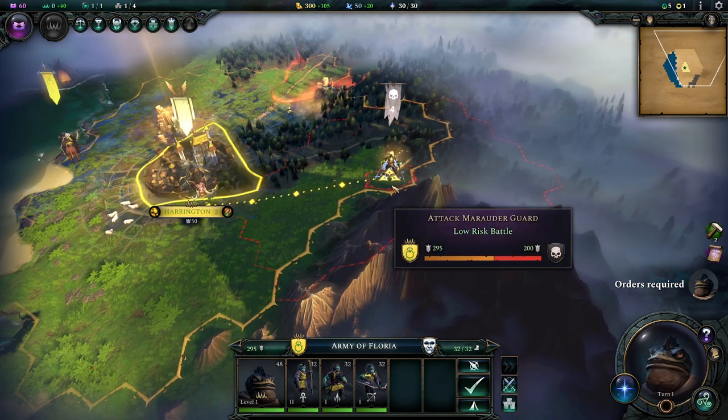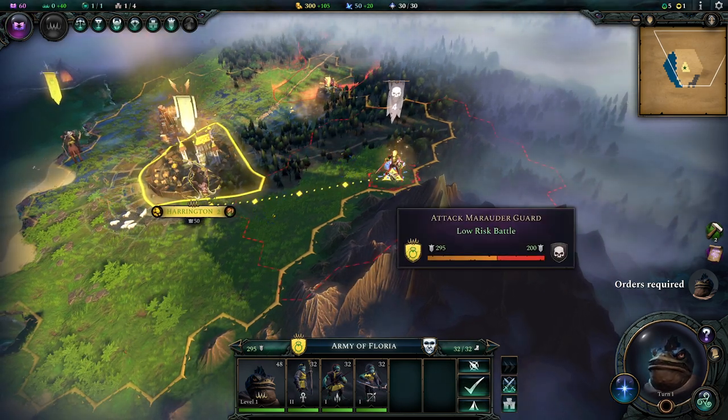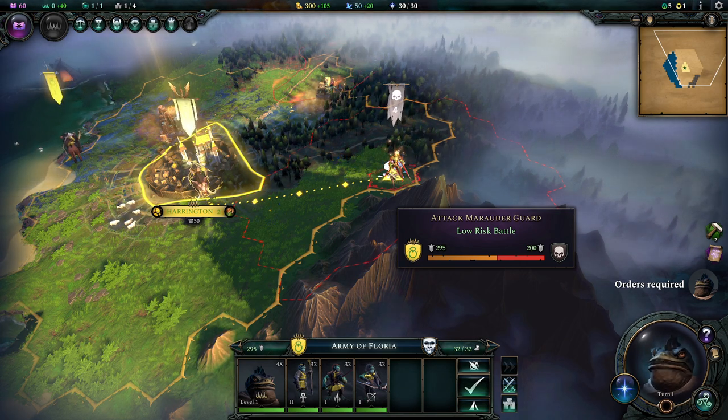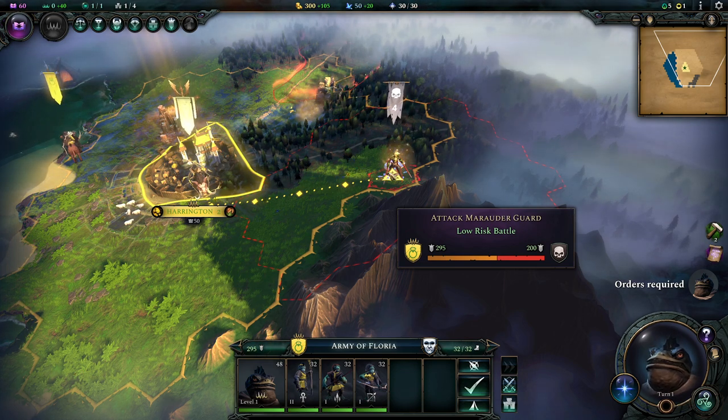Everything outside turns red and it tells you how many turns it would take beyond the current one to get there. Obviously we want to maximize the time we get on each turn, so we will attack. Just to point it out - there's this red area, and if either of us had another army in here they would count in this battle as well. Up to three armies can engage with one another. With that out of the way, let's start.